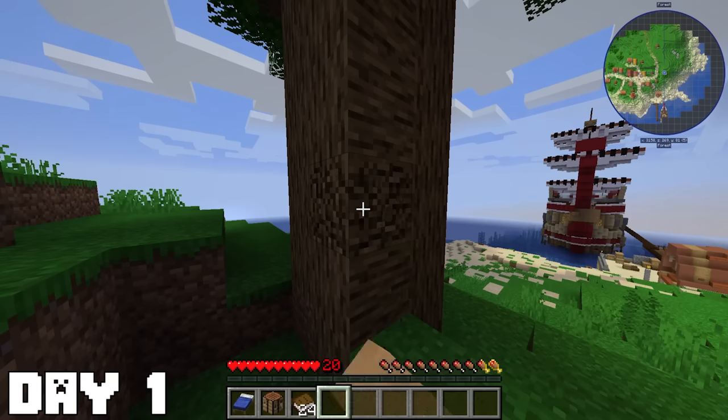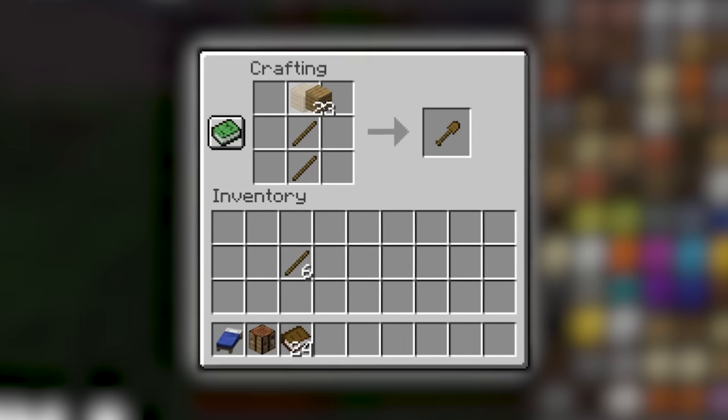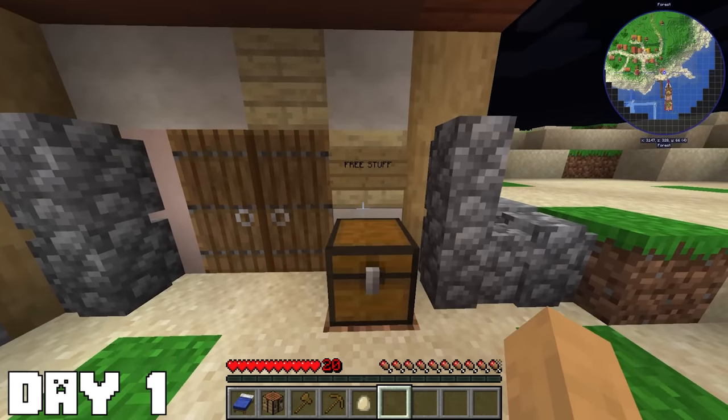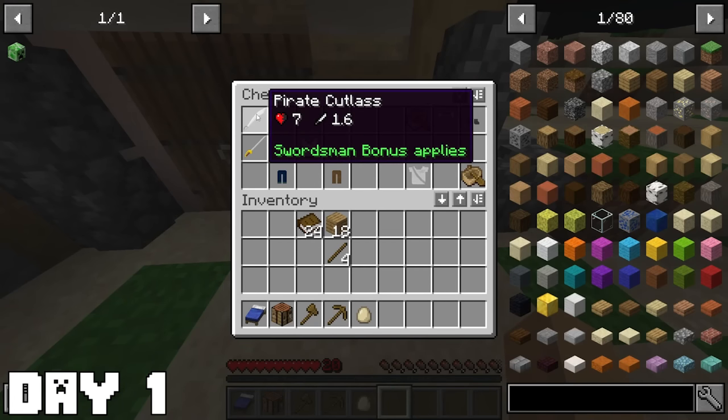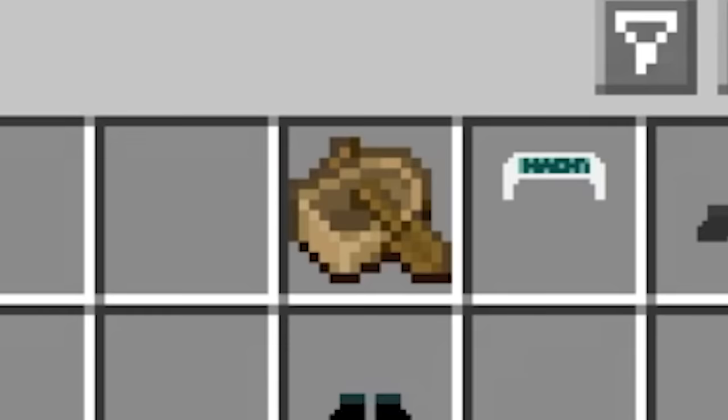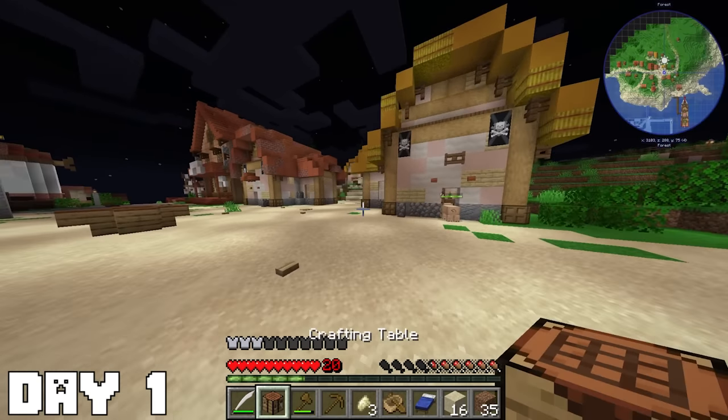I start off by exploring Fusha Village and start taking some things I will need, like a crafting table and books. I get some wood so I can craft some sticks and some wooden tools to get me started. I then head towards the front of Fusha Village and spot a chest stating 'free stuff.' Inside the chest was a pirate sword, which I can use for now, along with some pirate armor and a small boat, which is perfect for me to start sailing.